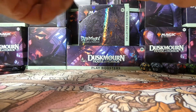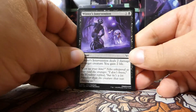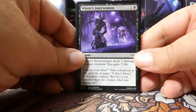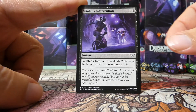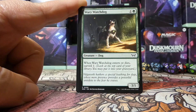We almost always play limited — draft or sealed — so if that's something you're interested in seeing, we would love to have you join us. Pop in the chat, say hey, and keep the conversation going. Let us know what you thought of this video. We have a Winter's Intervention — this is an interesting removal spell.